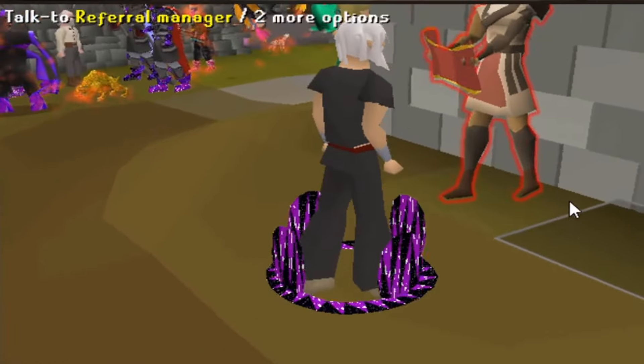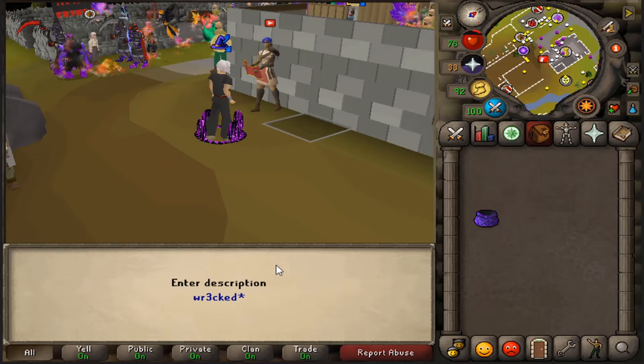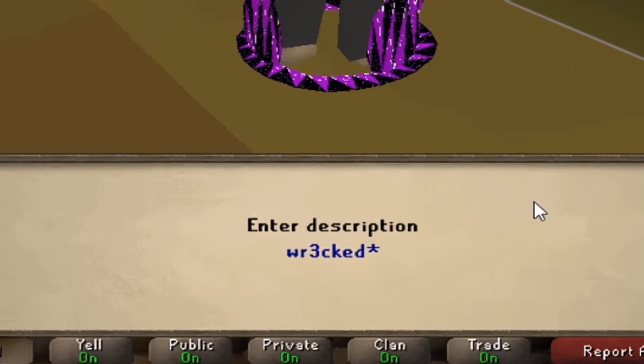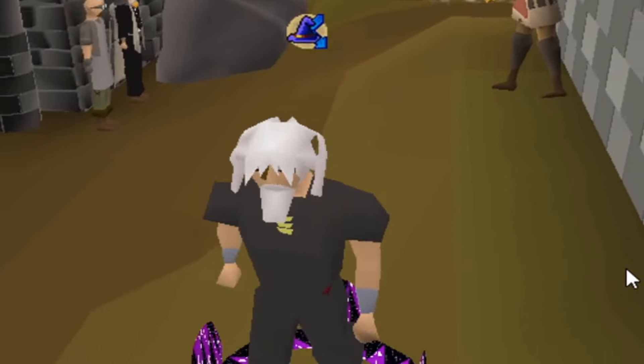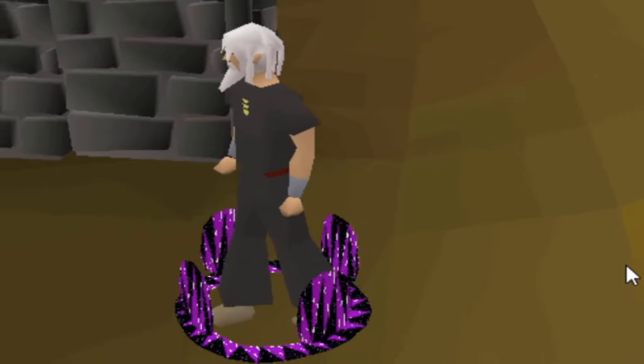Alright guys, upon joining Spawn PK, combine longbang and speak to the referral manager right here. Make sure to enter the code 'REKT' for a free rekt resend head and multiple other goodies. Spawn PK is one of the top RuneScape private servers out there guys, so make sure and do it.